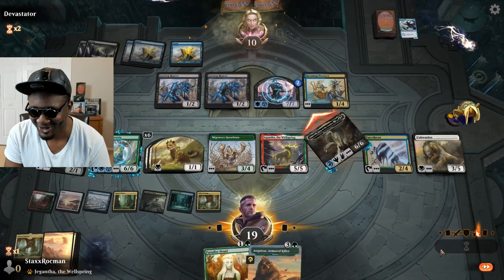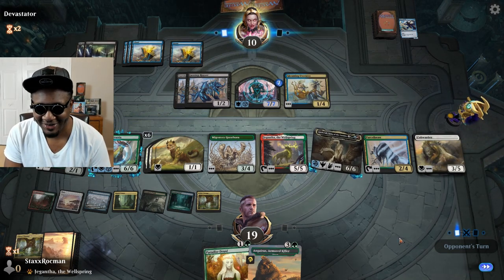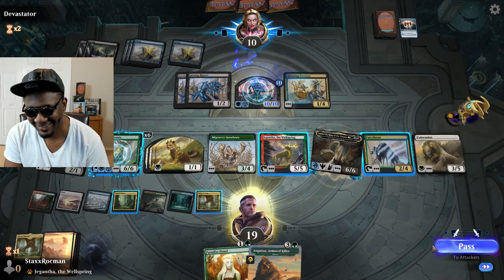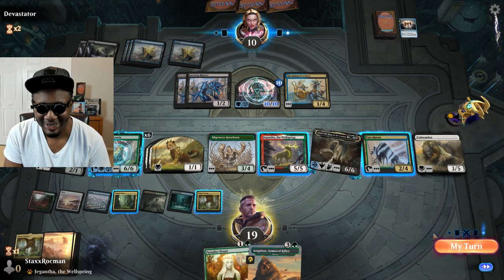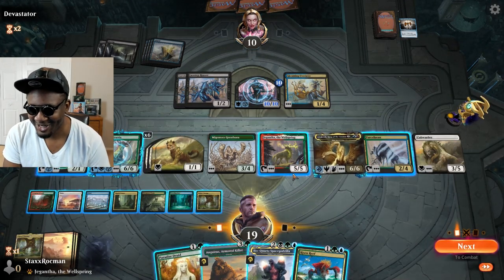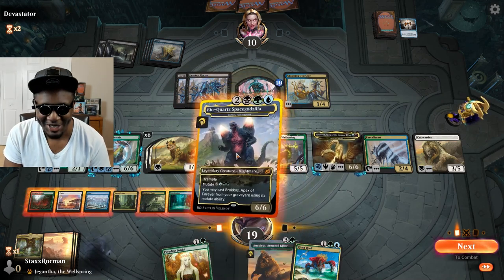Devastation — oh, the beats. Come on man, Devastate me, what you got? That's not devastating at all. You got a 10/10 zombie token? It's not very devastating. You need to change my name to Devastation for this matchup because this was devastating on my part. Good game man.